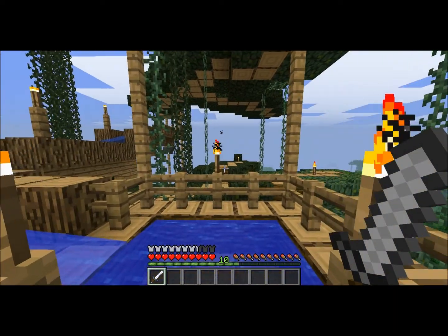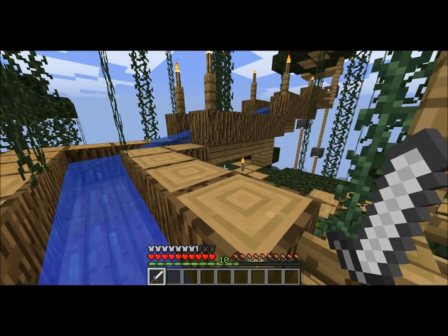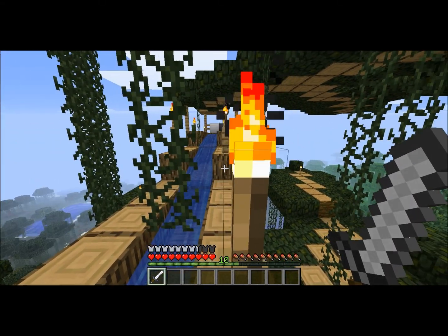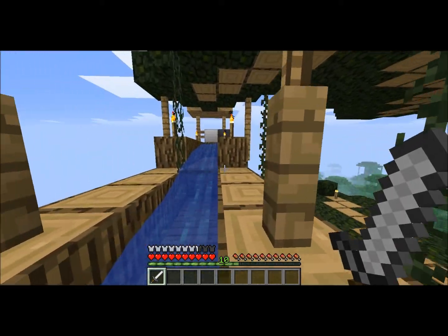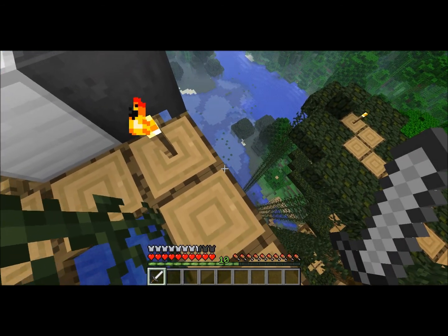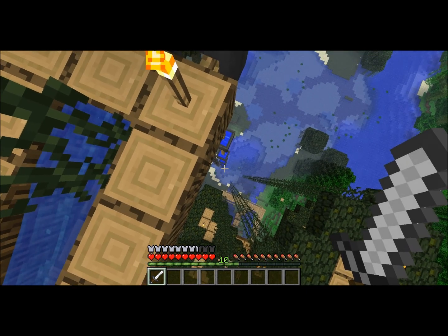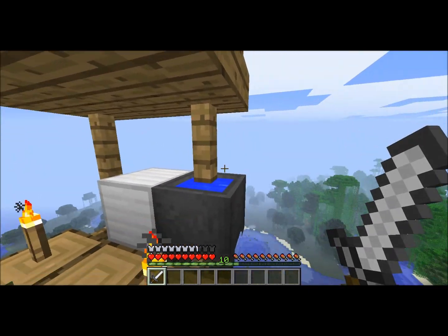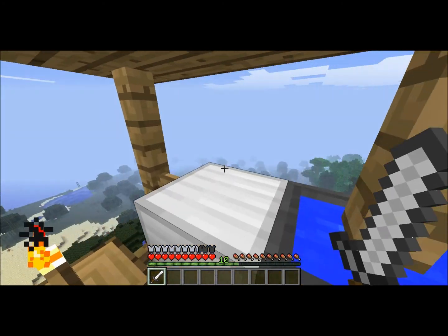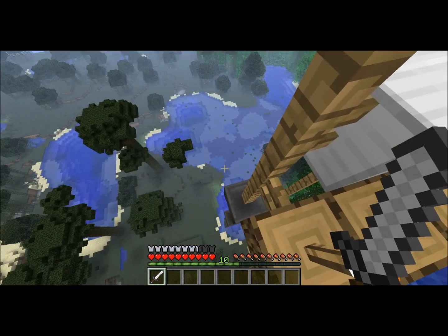Here's my unlimited water source. I built this to make it look like I'm actually getting water from a source down at the bottom. I've got buckets coming up on a conveyor belt type thing — it doesn't actually work, I don't have the piston and redstone figured out, or even know if it's possible. But the idea is buckets come up one side with water, go down empty on the other side, and flow into the water source.